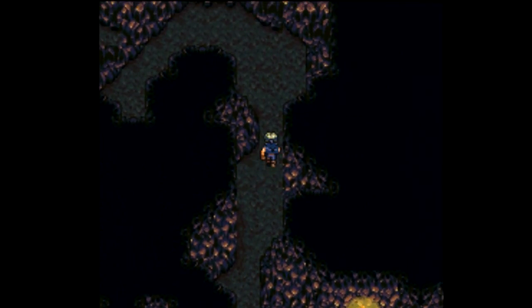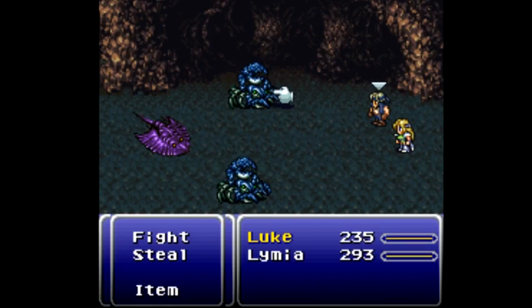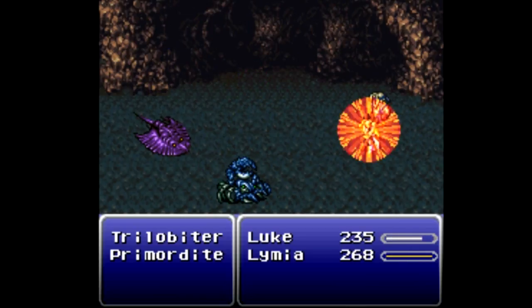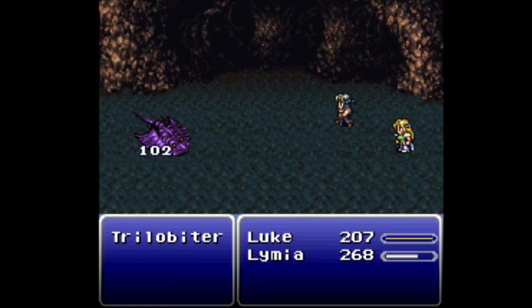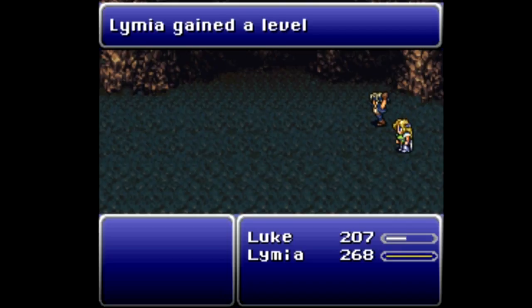Most of the treasure chests — I think there was only one to begin with — haven't changed. We have a Trilobiter here. Ice takes out the Primordite, so let's do that, and Luke can take care of the Trilobiter. Be careful: they have a physical attack known as Gouge that can take off a substantial amount of your health.